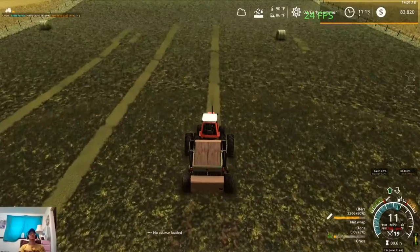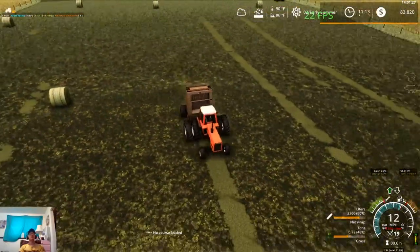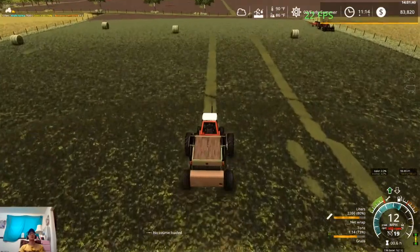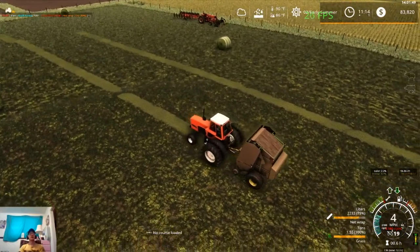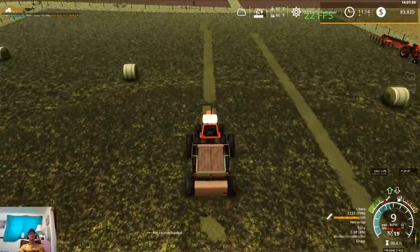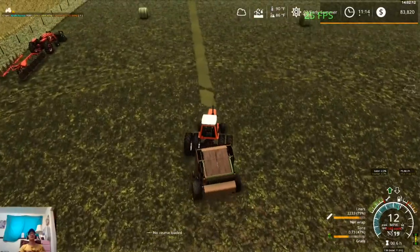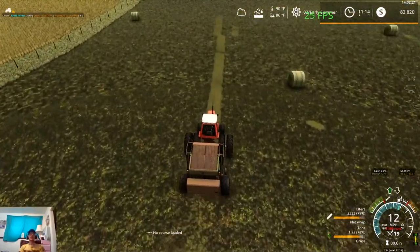The plan here: we're going to bail these last two windrows, then take the rake and the baler up to our next hayfield and get started on cutting it - it's just a small one. We'll try and get all of the hayfields up north cut right away, then go back and get the raking and baling done on them. We missed a spot there but that's okay - I'm not as picky about that stuff as I used to be. Back in FS13 I hated missing anything, but I don't care as much anymore.